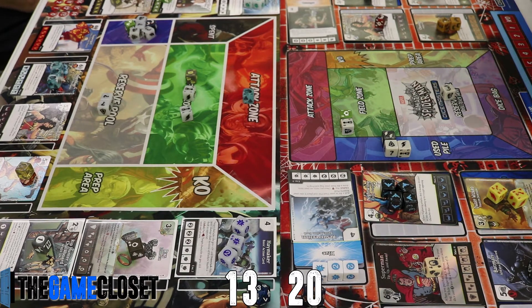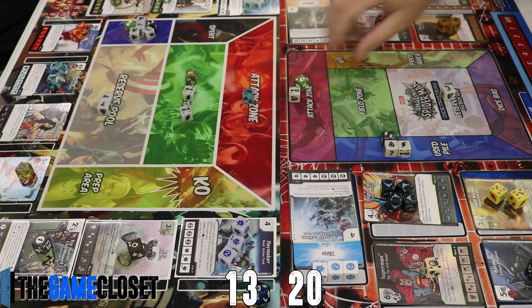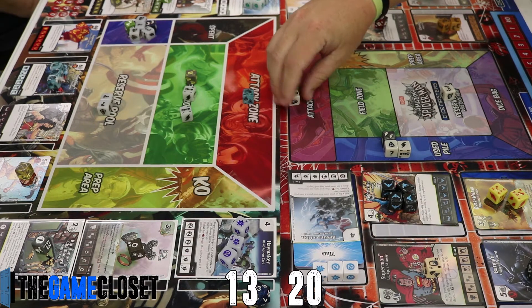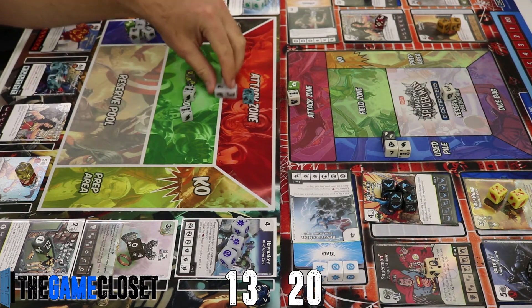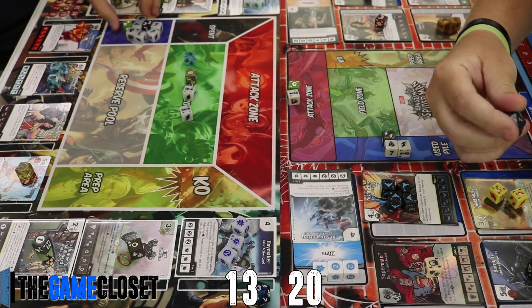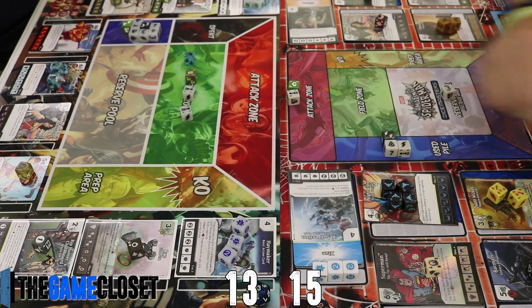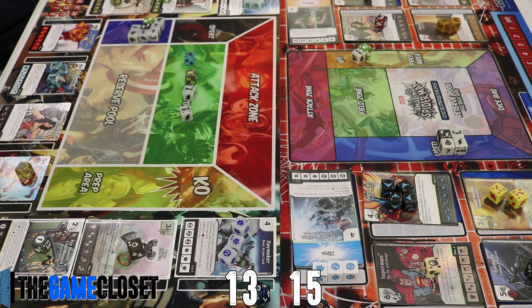I now have a board, so I pop Superman into the field. I rolled Lois Lane and she came up as a character face, making Superman an overcrushed character. This looks like a good opportunity for Tyler to just let the attack through — but him blocking actually keeps my character in the field and I deal free damage, which is always good.